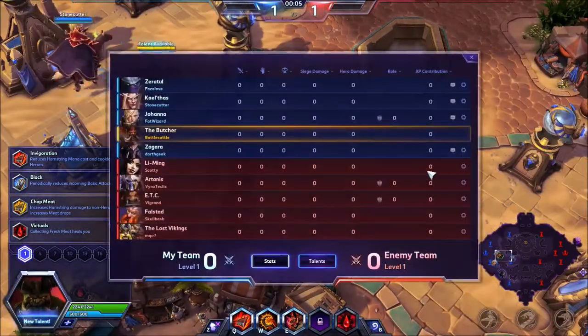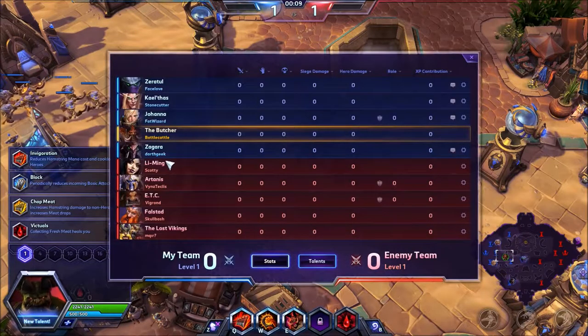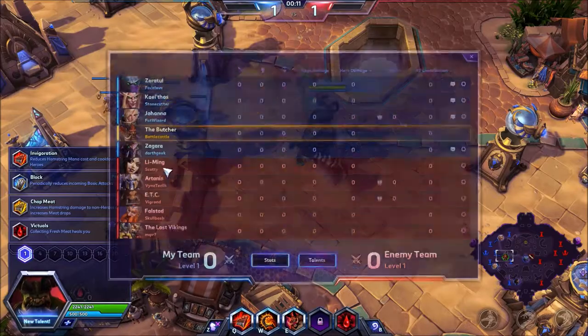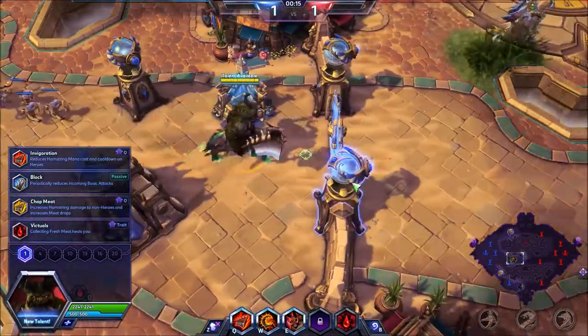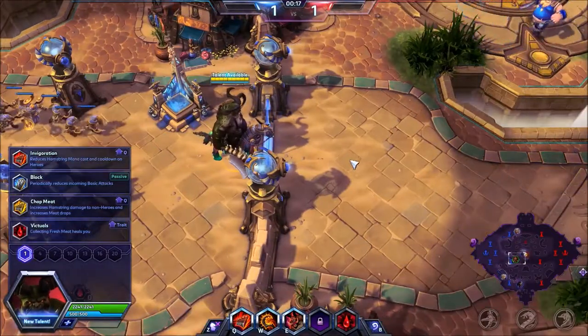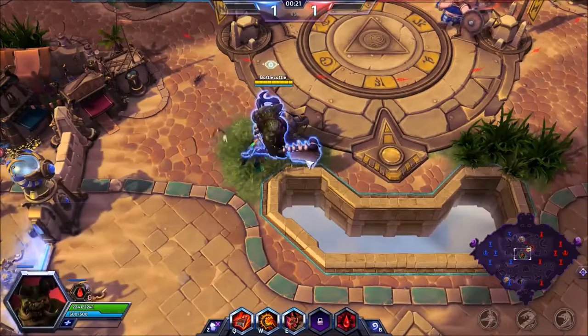The first talent: because the enemy team — Falstad, Lost Vikings, and Li Ming — are going to try to escape from me, I'm going to go with Invigoration. It reduces my Hamstring cooldown and mana cost, so I can Hamstring over and over. It's really nice.